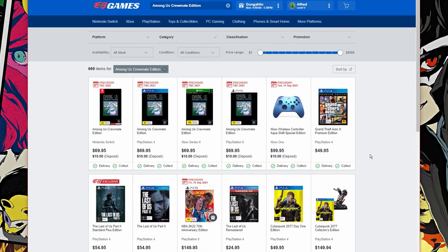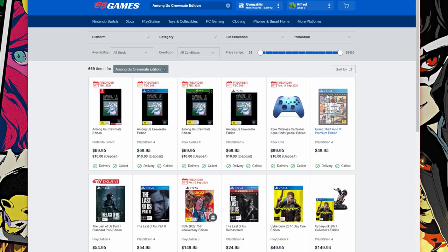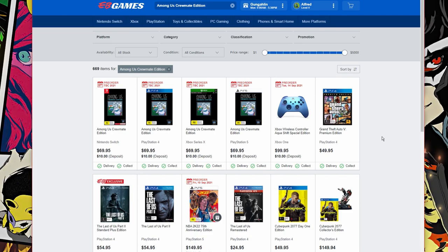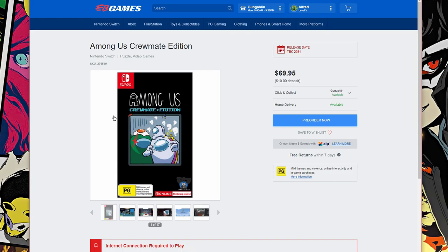The Among Us Crewmate Edition in Australia at EB Games will be 70 Australian dollars, coming through sometime within 2021. In the US, you guys can grab the Ejected Edition, the Imposter Edition, and the Crewmate Edition for all the different consoles, also coming through sometime in 2021. Let's have a look at the EB Games version and see exactly what we get — the Among Us Crewmate Edition for 70 Australian dollars.